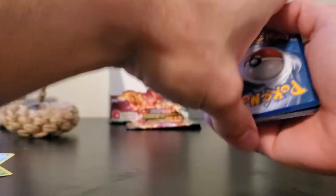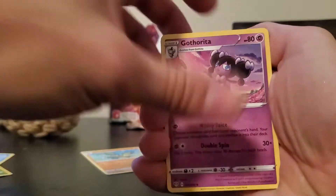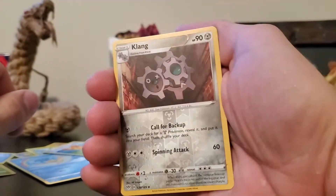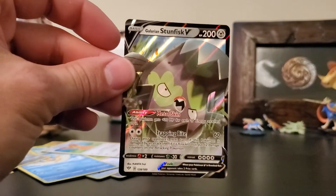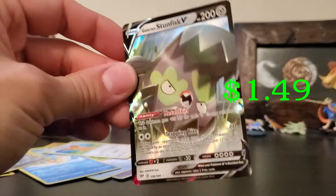One-two-three to the front, getting rid of the darkness energy — lots of darkness energies today. We've got Vibrava, Gothita, Diglett, Skwovet, Shelmet, Phanpy, Teddiursa, and a Clang as the reverse. For the rare, please be something good — we've got a Galarian Stunfisk V! That's what I'm talking about baby, pretty cool card.